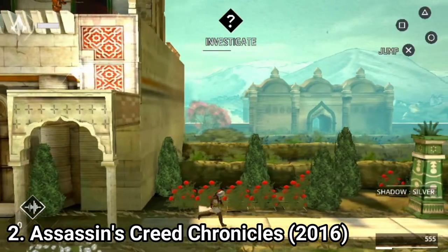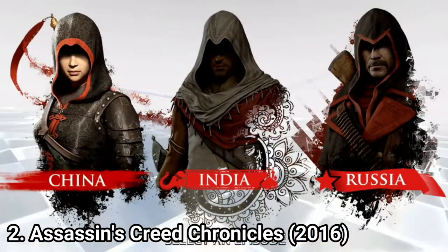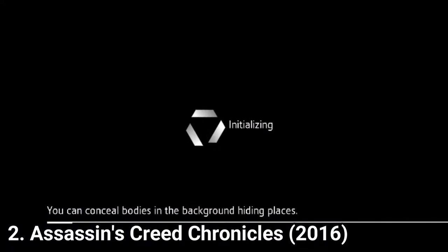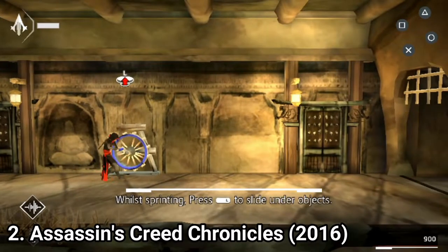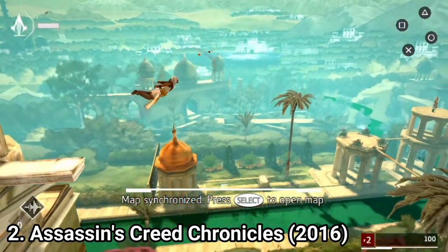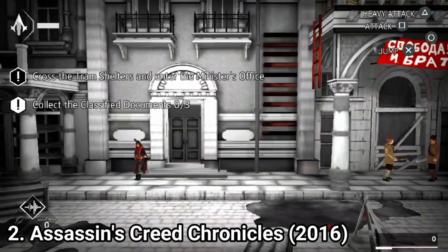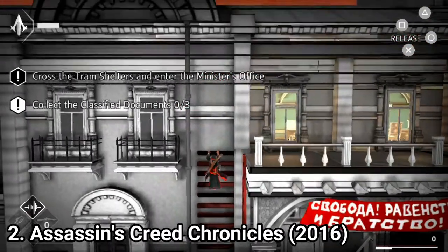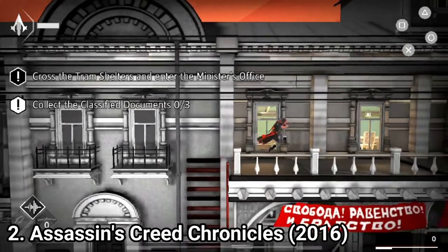On Vita, the game compiles all three Chronicles games: Chronicles China, Chronicles India, and Chronicles Russia. Chronicles China has visuals like a waterpainting. Chronicles India uses vibrant tropical colours. And Chronicles Russia uses darker visuals — a combination of grey and red. All three look really good on the Vita.